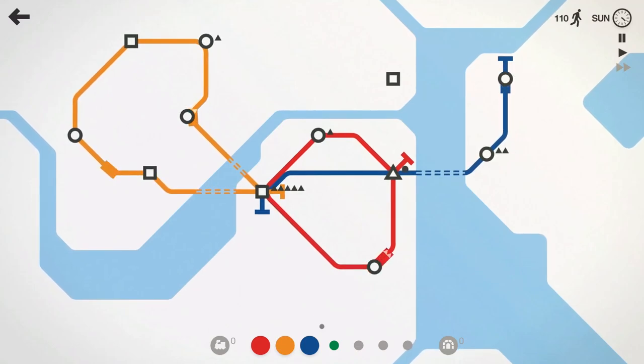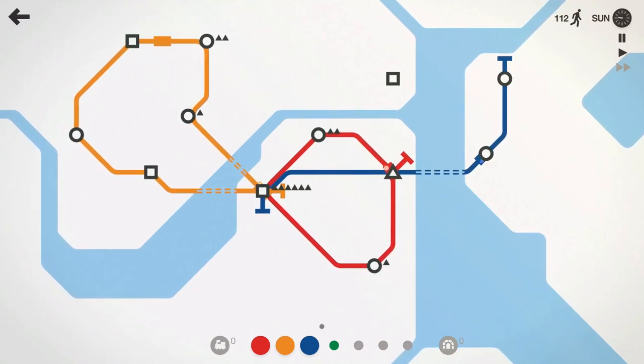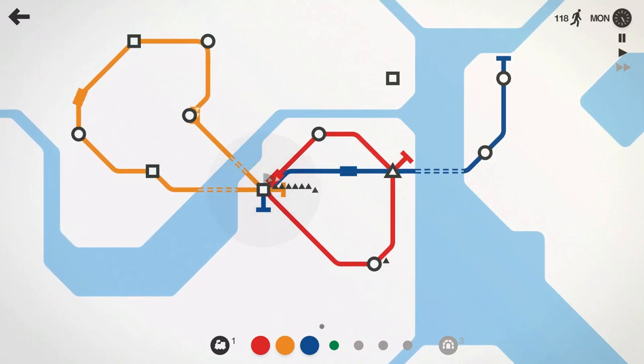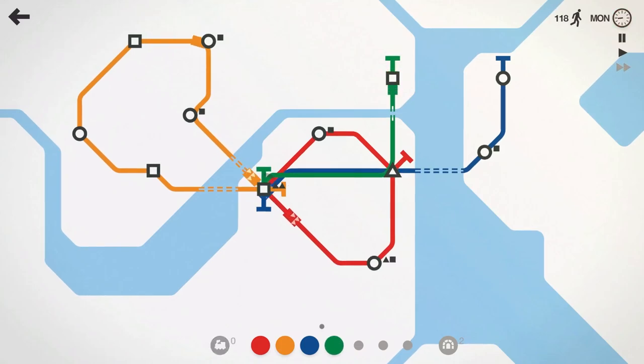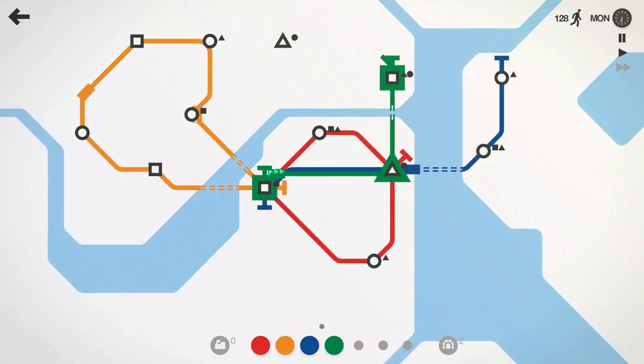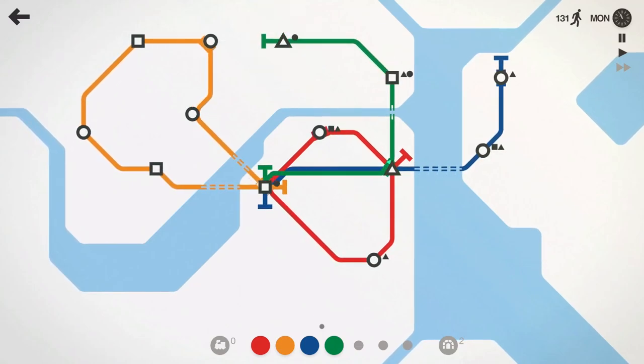I could loop the orange line if I wanted to. Let's go ahead and loop the orange line as well, at least for now. We might change that as things progress, especially if we have something spawning more straight north — which we do. We have a square spawning there. It's almost the end of the week, so let's wait and see what we get for our prizes. We'll take the locomotive and the tunnel, and then let's have this other line come down, hit the triangle and hit that center square like that.